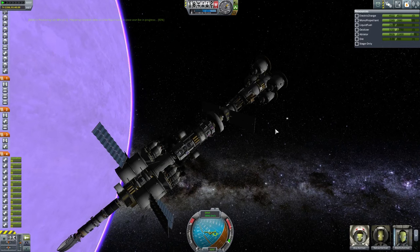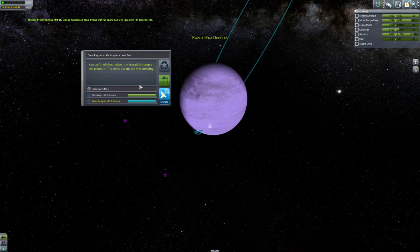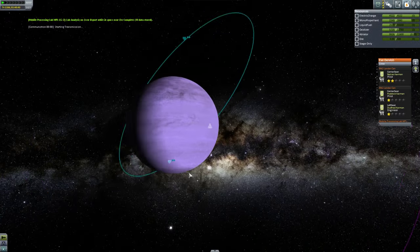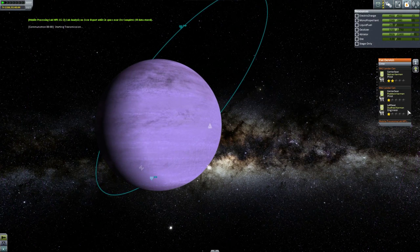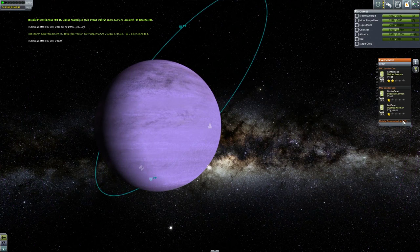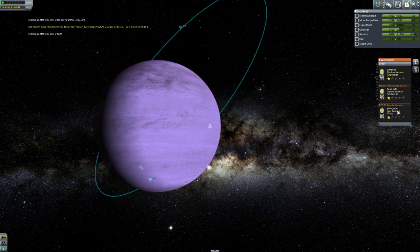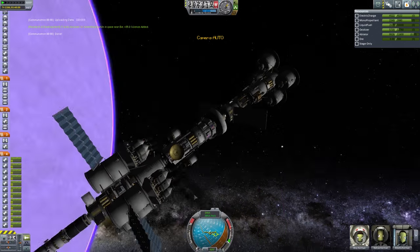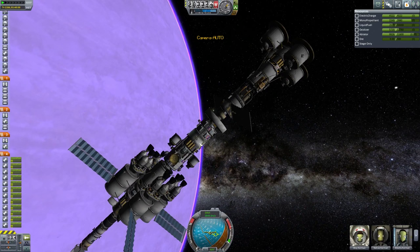Let's go to map mode real quick and check our crew. We're going to go ahead and transmit the science as well. Crew report - while in space near Eve we're not in any of the biomes but we are in a very elliptical orbit. I'm going to need to correct my orbit here before long. If we look at the Eve Dervish, we should be able to scroll down for the crew. Okay, so Abela is our scientist - she's gonna be the one that does all the EVA fun goodies here.